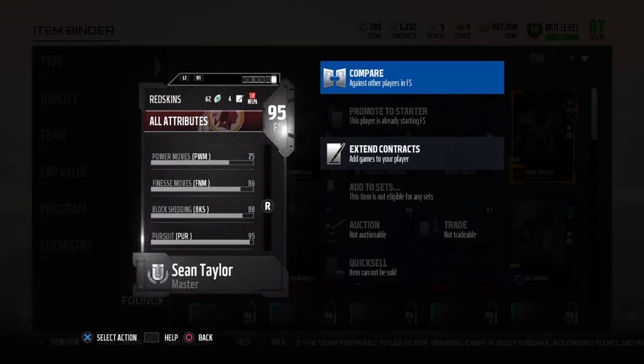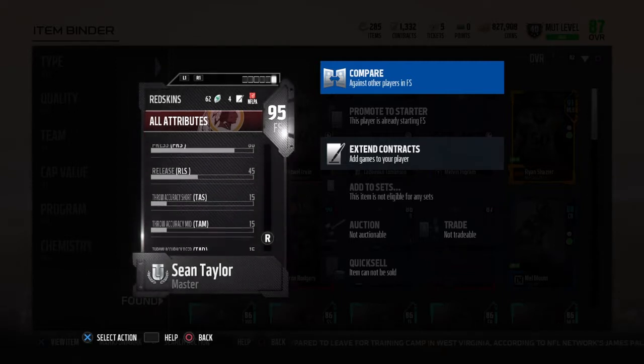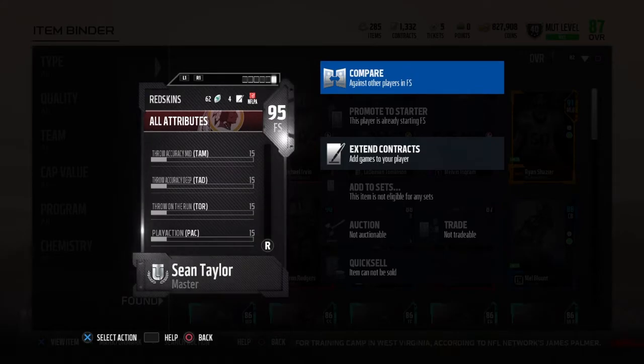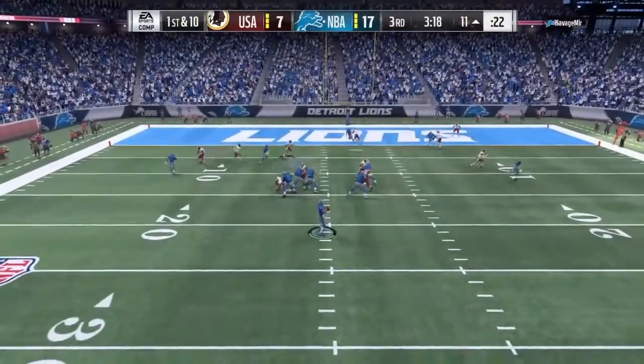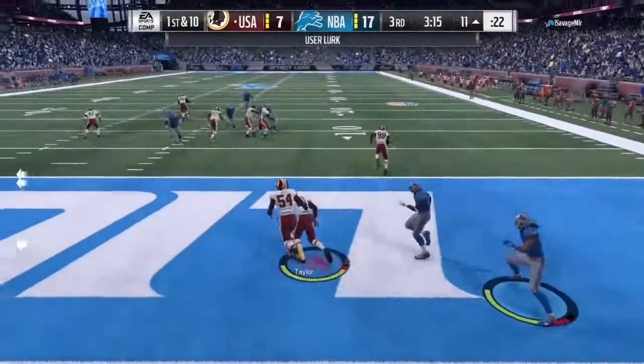92 speed, 95 acceleration, 93 agility, 81 strength, 95 jumping, 88 awareness, and 88 play rec. These stats are all very solid. I really like what EA did this year, giving Mutt players the chance to get a great card that will last the majority of the year and a bunch of coins to go along with it.